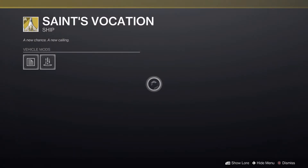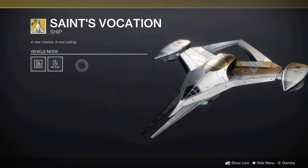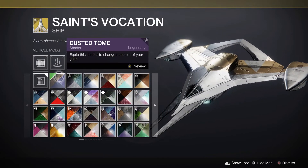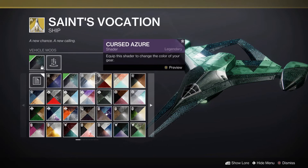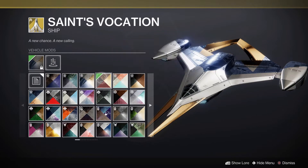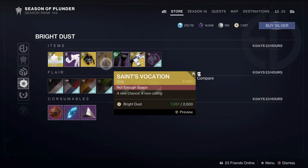Then we also have Saint's Vocation from Season of the Worthy, which I believe is supposed to be another Saint-14 shader. He returned just the season before. It's supposed to be like an updated Saint's Pigeon, but it's not really his — it's a good looking shader, but it's weird shadering and kind of bland aside from how it looks in its form.